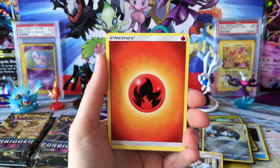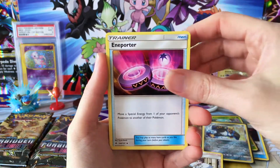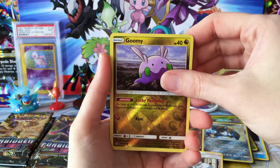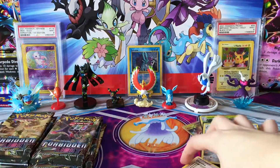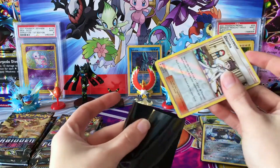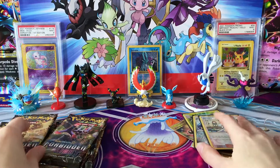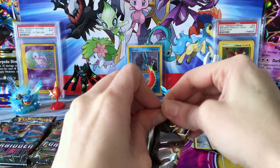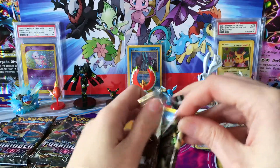We have Skrelp, Furfrou, a Fire Energy, Bonnie, Frogadier, Amoonguss, Reverse Goomy, and a regular Rare Barbaracle. Good thing I caught that with the Diantha.